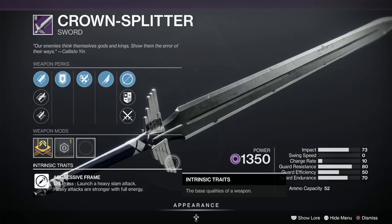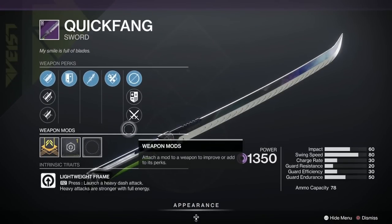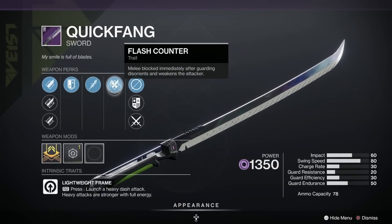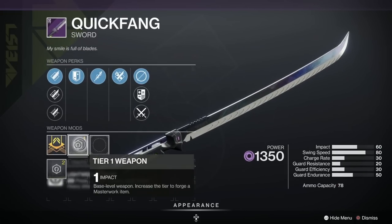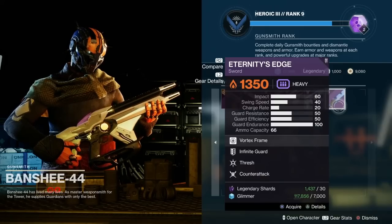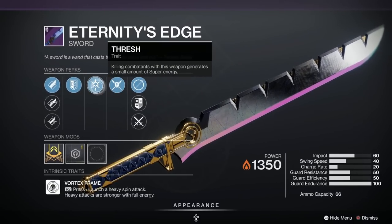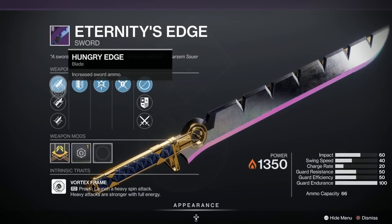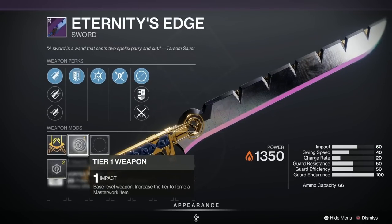The Quick Fang is for the Hunters — this has been given a B, so pretty good again. Flash Counter, Tireless Blade, Sword Master's Guard, Hungry Edge, Enduring Blade, and Tempered Edge as well. And of course an Impact Masterwork. And the Eternity's Edge for the Warlocks — this has only been given a C in the popularity stakes. Counter Attack, Thresh, Infinite Guard, Hungry Edge, Jagged Edge, and Tempered Edge as well. And of course the obligatory Impact Masterwork.